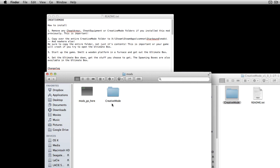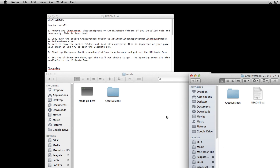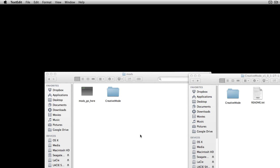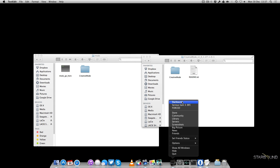It's pretty simple. As you can see, I already have it there. All you have to do is take that Creative Mode folder and copy the entire folder over. You don't want to open it and put just parts in — you want the entire thing. That's what you need to get it to work. Now as per step 3, start up the game and smelt a wooden platform in a furnace to unlock the ultimate box. The ultimate box is what will unlock everything for you.